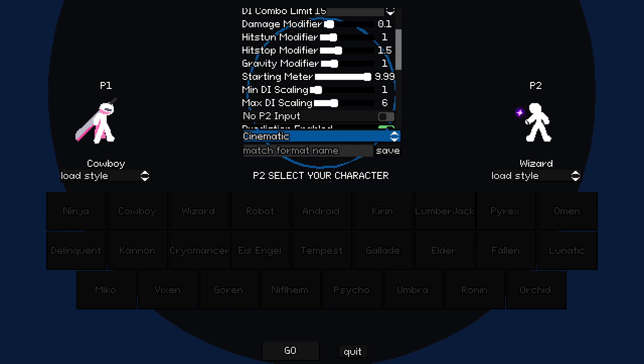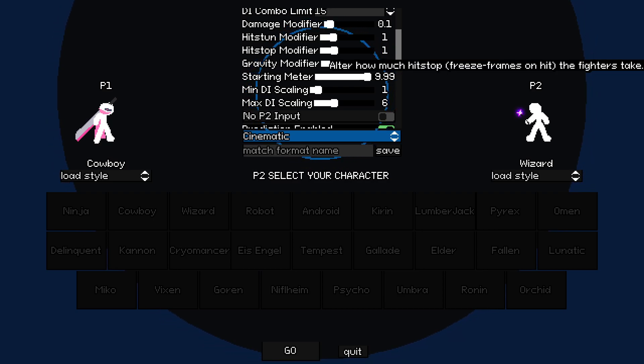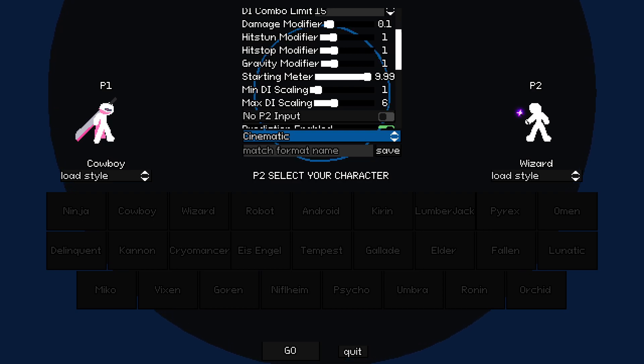When Delinquent does the uppercut, it freezes for probably a little bit too long. Same thing for Tempest's Tornado - it freezes for a pretty awkward amount of time. So definitely know if your character has built-in hitstop before you mess with that setting, or else you can kind of take away from the replay.